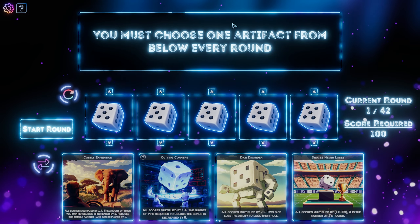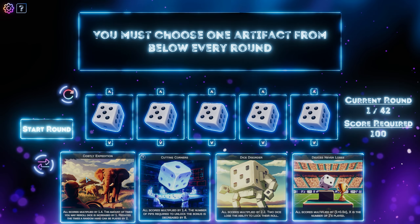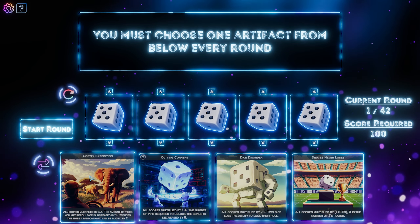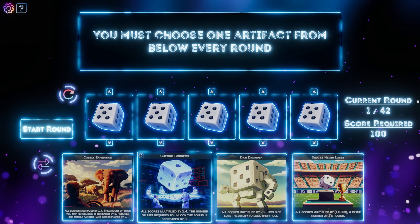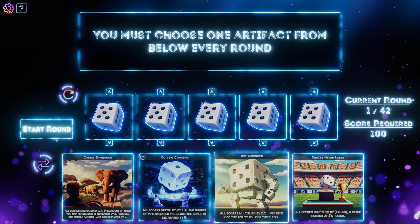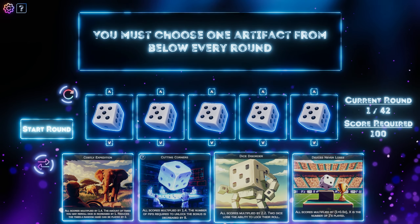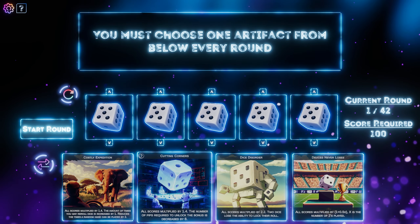You must choose one artifact from below every round. I have to choose one now. So: costly expedition — all scores multiplied by 1.4, the amount of times you may re-roll dice is increased by 1, reduces the times a random hand can be played by 2. I imagine all of these are going to make sense to me later on, but right now not a clue. Clicking corners: all scores multiplied by 1.4, the number of pips required to unlock the bonus is decreased by 8. All scores multiplied by 2.2, two dice lose the ability to lock their roll. All scores multiplied by 1 plus 0.5X — X is the number of twos played.